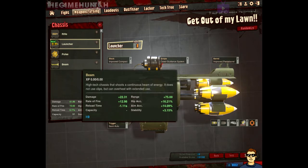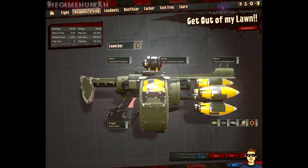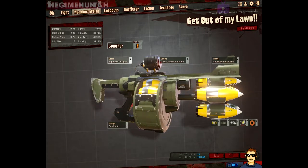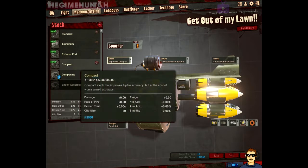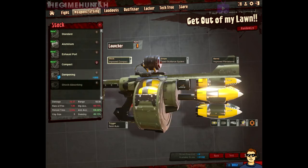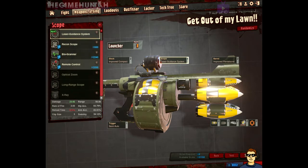The main weapon of this loadout is the launcher, right now at level 8. You can choose between a rifle, launcher, pulse, and beam, but the launcher — I'm always been like a Quake kind of player, so a rocket launcher is always very effective for me. For the stock, I use the compact. It gives me a good balance between damage, fire rate, reload time, and hip accuracy. The compact is the one working very well for me, actually getting level 2.